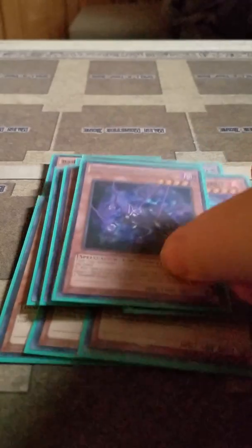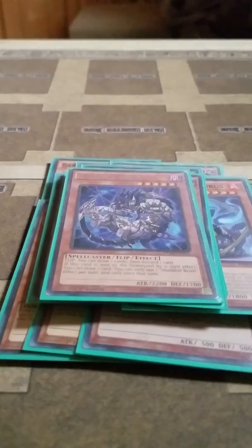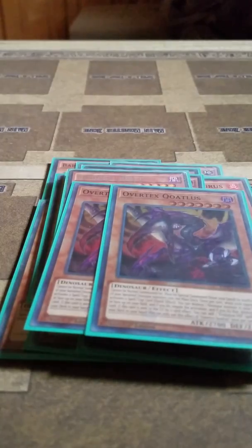Then I play 1 Shadal Dragon — if it's sent to the grave by card effect, you can target and destroy 1 trap card. 1 Shadal Beast, putting it up to 2 — if it's sent to the grave by card effect, you can draw a card. And 2 Overtex Coatls — if it's sent to the grave by card effect, you can add 1 Evolution Pill from deck to hand. You can also summon it from your hand by returning 5 banished Dinosaurs back to the deck, which does come in handy every once in a while.